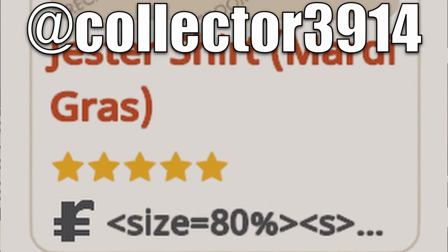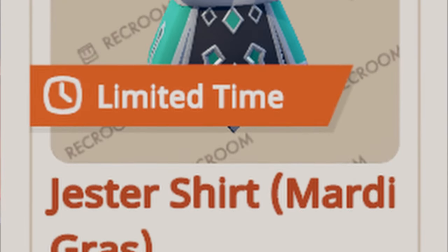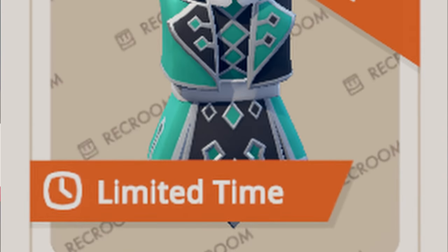A Rec Room player also noticed that a token value was missing. Kind of weird that we're purchasing this jester outfit for size equals 80%.